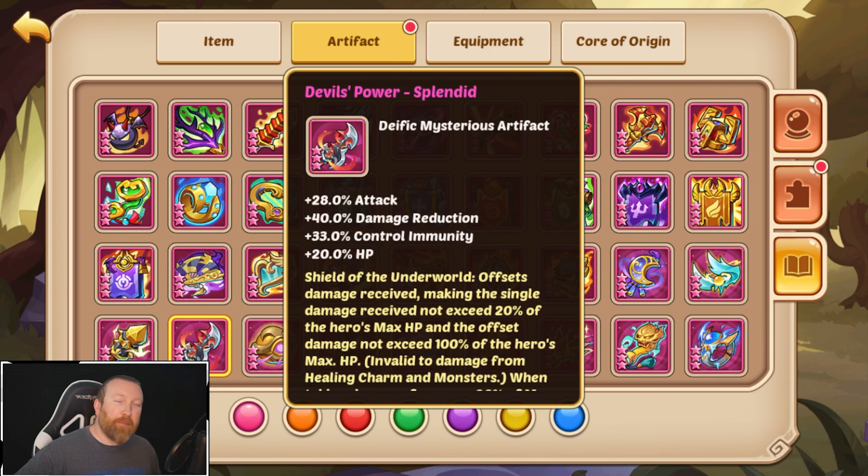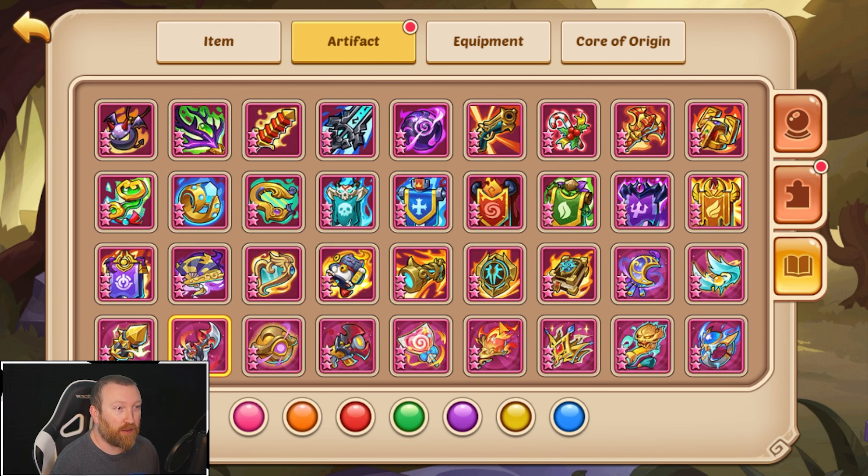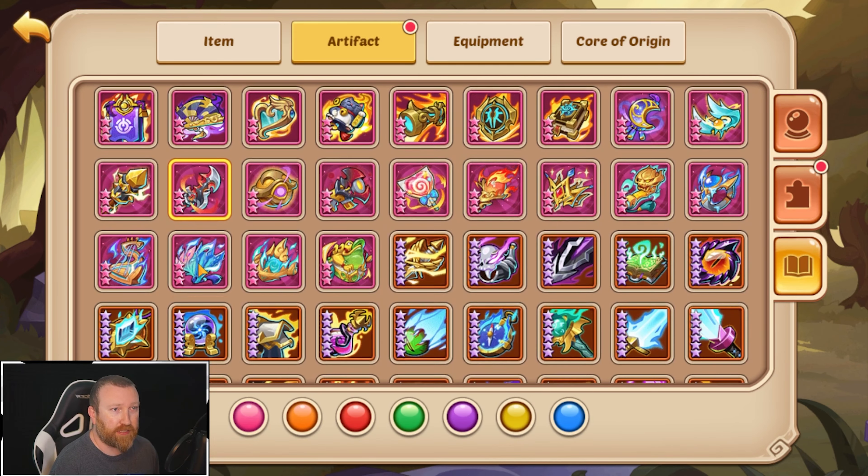What's up guys, Barry Gaming here, back with some more Idol Heroes. Today we're on our main account. We have one of these Devil Power at Splendid. As much as I love this artifact, I just don't necessarily think it is the best in slot for what we're going to be going with on our account, and we have been accumulating some of these chests.